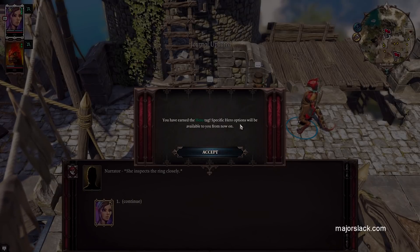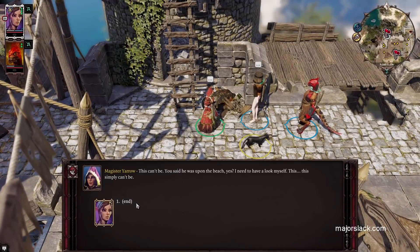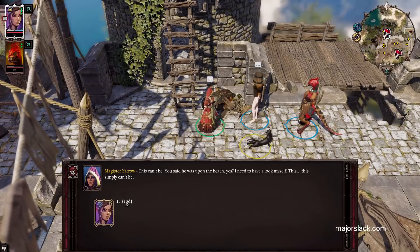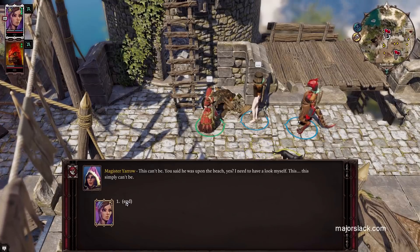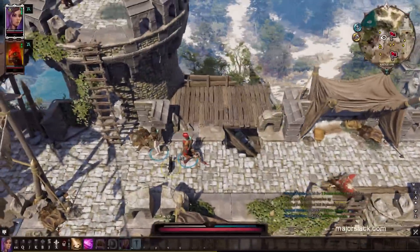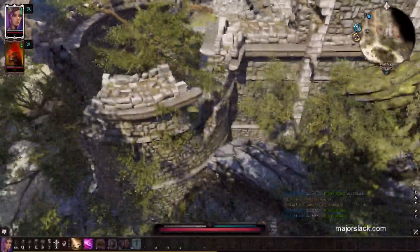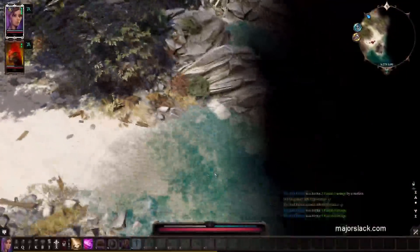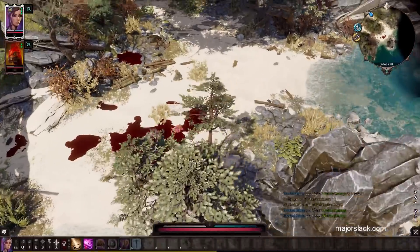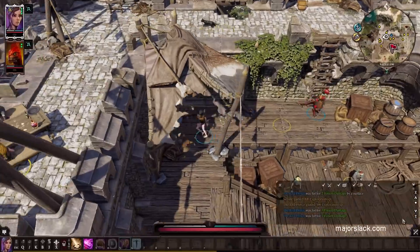You have earned the Hero tag — specific Hero options will be available from now on. She says she needs to go have a look herself. Normally if I had points in thievery by now, I would have just stolen the ring right back. But we're not spending any of our points — we're going to steal it back later when I put points into thievery. Let's just go back down to Migo's beach area and hook up with Magister Yarrow to finish off this quest and get some XP and good loot.